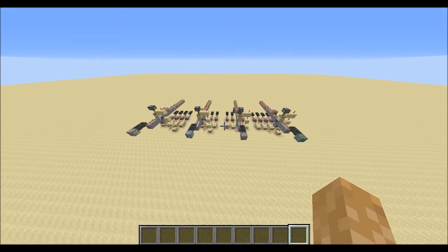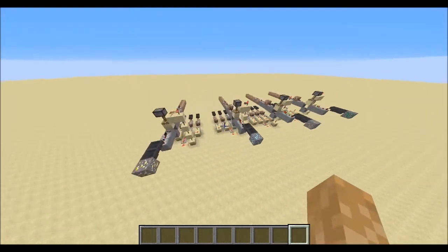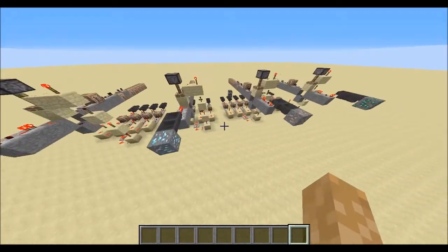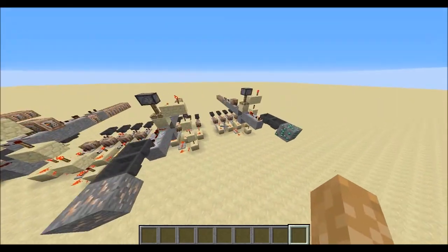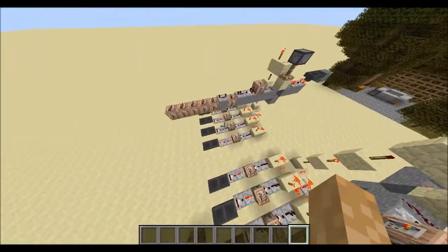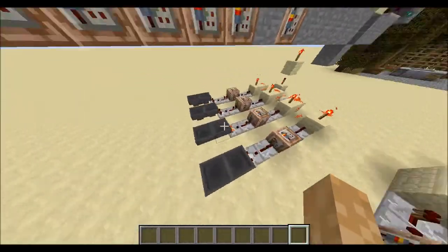So this is how it works. I have four little setups for each ore. I haven't got every ore here but you can add them if you want to. And yeah, this is all for one ore and you can see I have four.